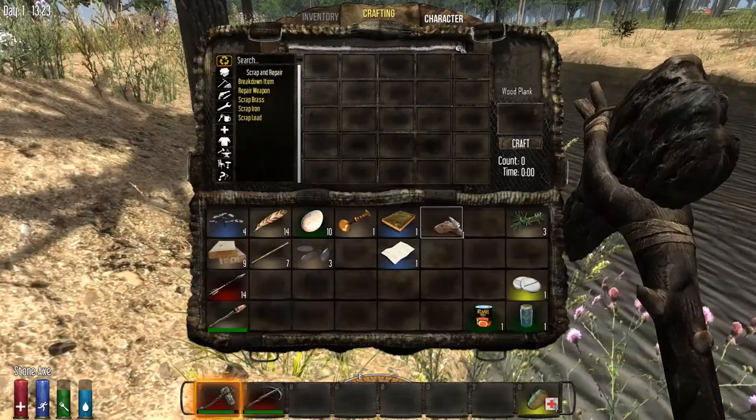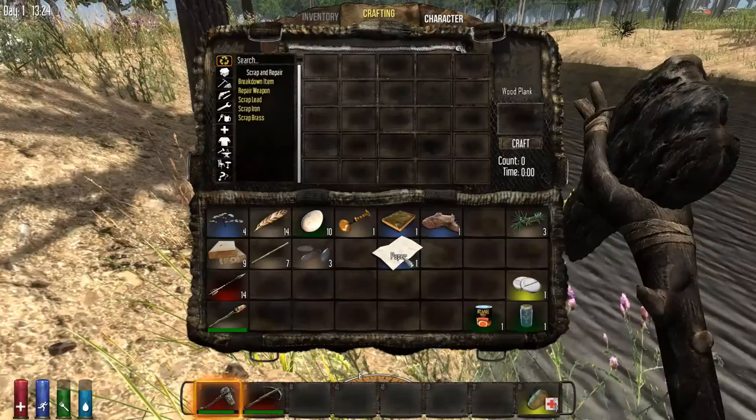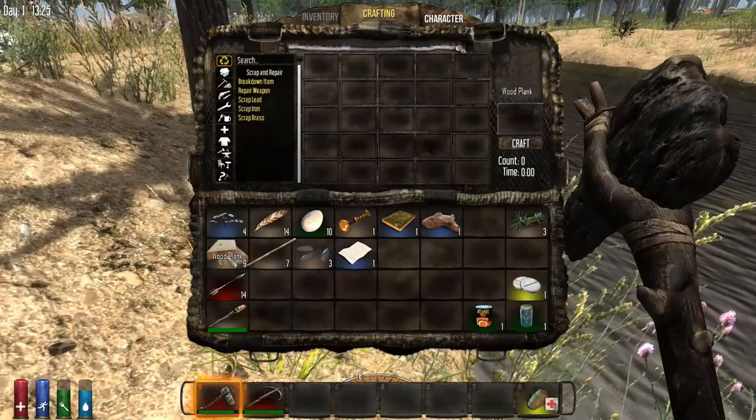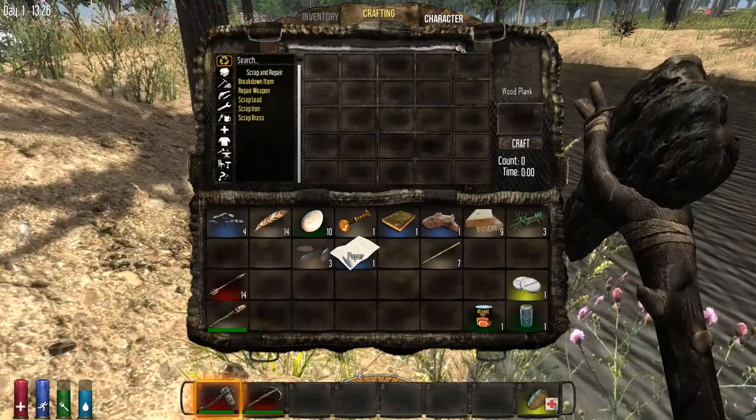Planks are your basic building block for all the objects in the game. We've got some wood planks we've already picked up, and we have sticks that we've now collected as well.